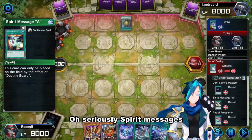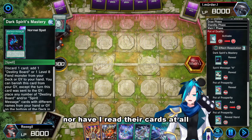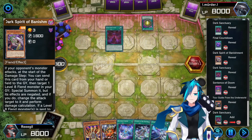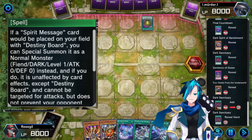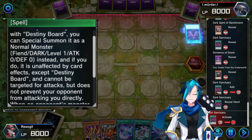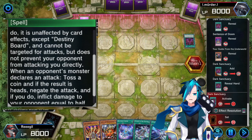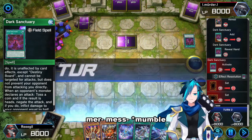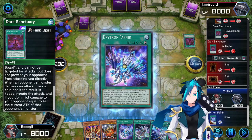Oh seriously, Spirit Message? That's the first time I've ever gone against them — nor have I read them at all. It is Dark Sanctuary. Let's read it: if a Spirit Message card will be placed on your field with Destiny Board, you can special summon it as a normal monster. Instead, if you do, it is unaffected by card effects except Destiny Board, cannot be targeted for attacks, but does not prevent your opponent from attacking you directly. So it gives him more space to put down his Spirit Messages.